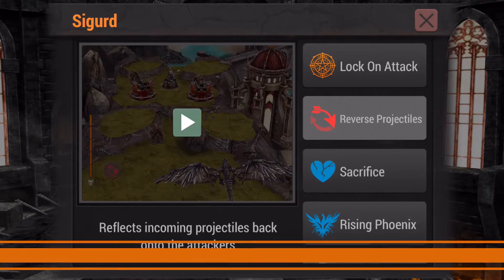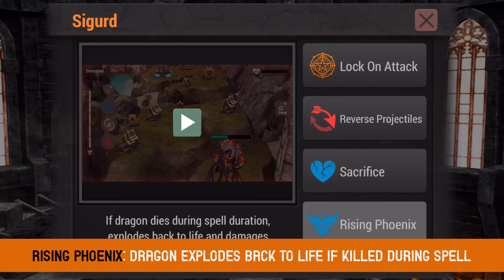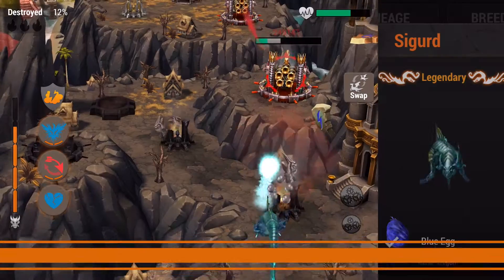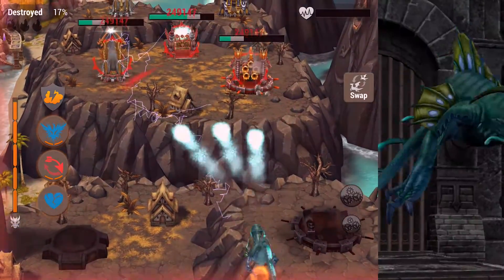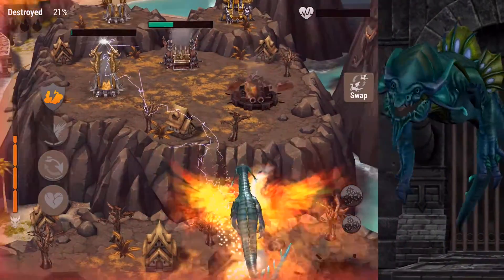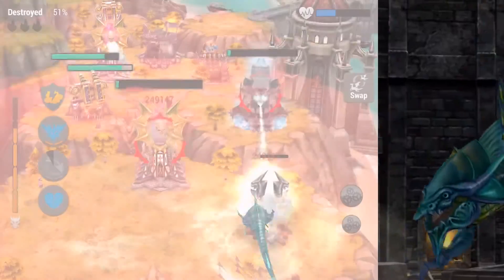Sigurd will start off with Reverse Projectiles and Rising Phoenix. Upon reaching level 6, Sigurd will gain Lightning Resist, and at level 11, you will become the only Sorcerer Dragon with access to Sacrifice. To test him out, we flew him against a copy of a top tier base minus Blue Mage Towers. If a friend is able to take down Blue Mage Towers for you, you should find the Rising Phoenix plus Sacrifice combo insanely satisfying and highly devastating.